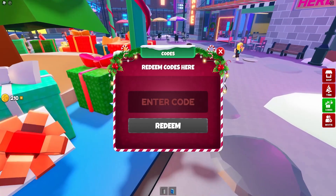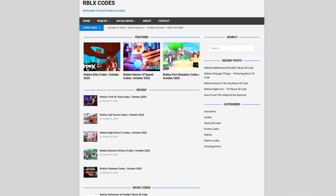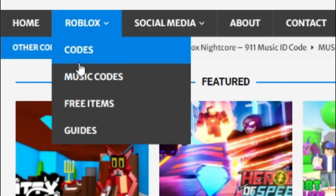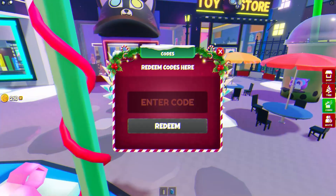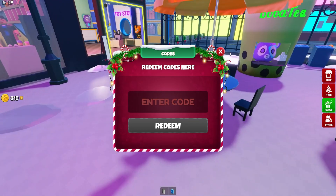Are you guys fed up of watching YouTube videos for Roblox codes? Well, I've got a solution for that — it's rlxcodes.com. On the website you can find game codes, music codes, and guides. There's tons of stuff in there, with codes for over 300 Roblox games, so if you need a code for a game, it will be there.